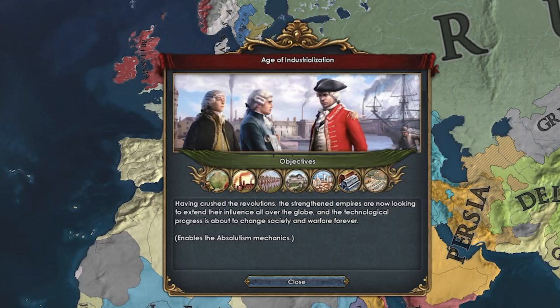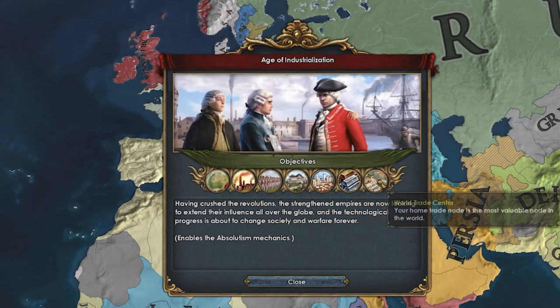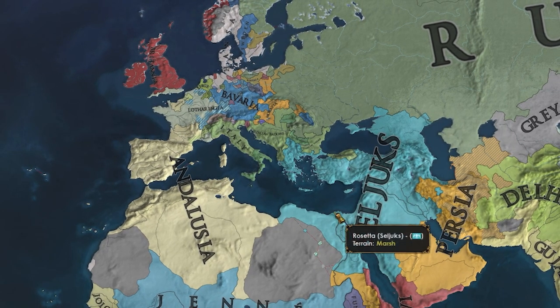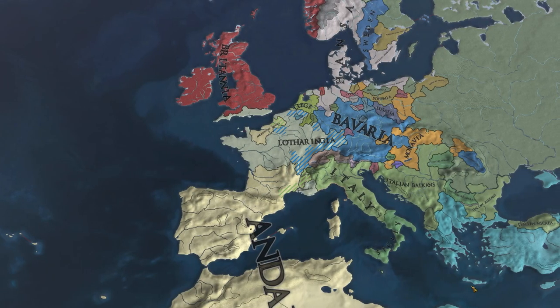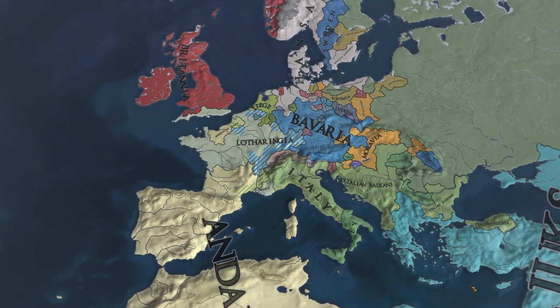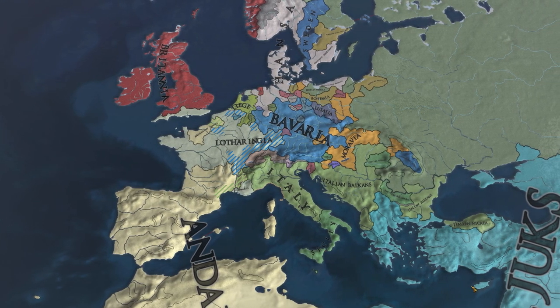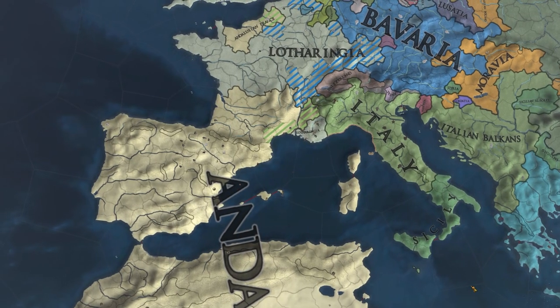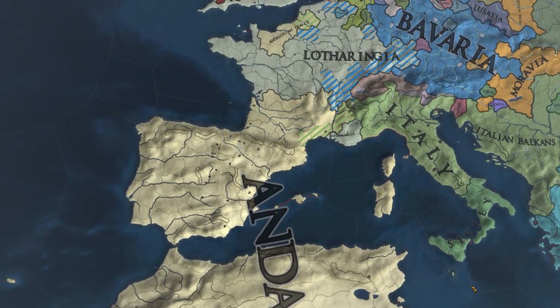We have some new objectives here and they all look pretty interesting. We're going to see some decent changes around the world since the last time we looked 100 years ago. For example, the revolution of Lotharingia has been crushed — they've lost land to Andalusia and are currently losing a war to Bavaria. And right next to them, Italy is beating up Andalusia in a war. China continues to be absolutely massive — this Zhu nation definitely picked up the pieces of the shattered Chinese empire.